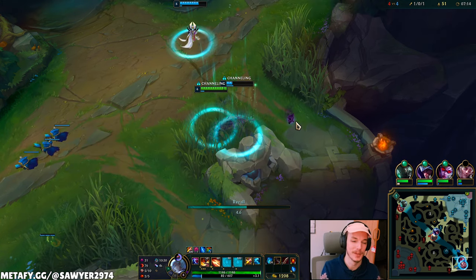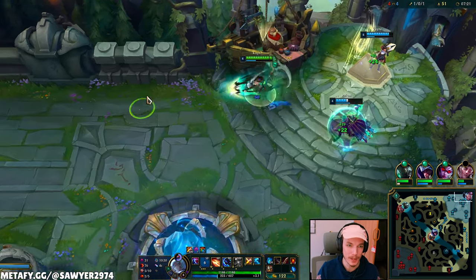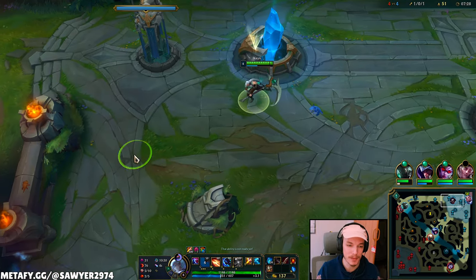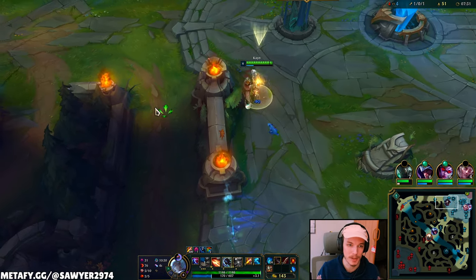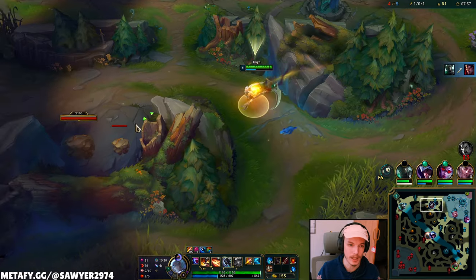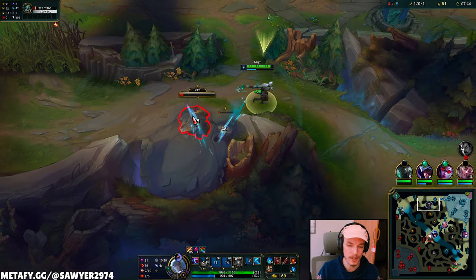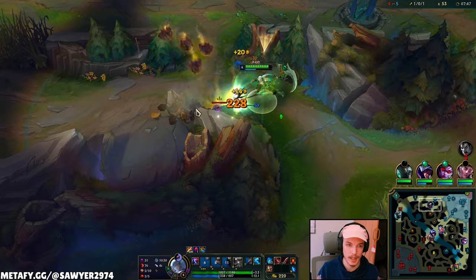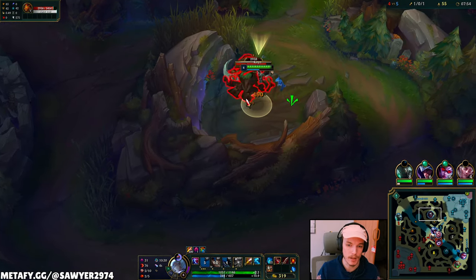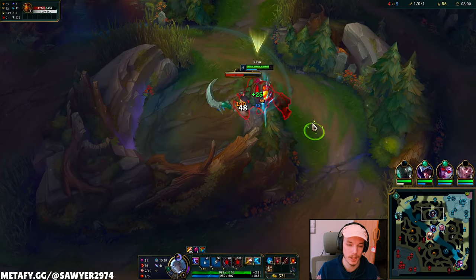Good job Mr. Rakan, I love you. We get level six, get our orbs, and get a bunch of gold. That gold goes right into Caulfield's Warhammer — super good for Kane, gives you 25 AD and 10 ability haste. That 10 ability haste means more ult, more Q. The Q is everything — it's your clear speed and your damage. In a fight you're always waiting for that second Q in the early game. Even if you're not killing with it, it's giving you more orbs for your form faster.